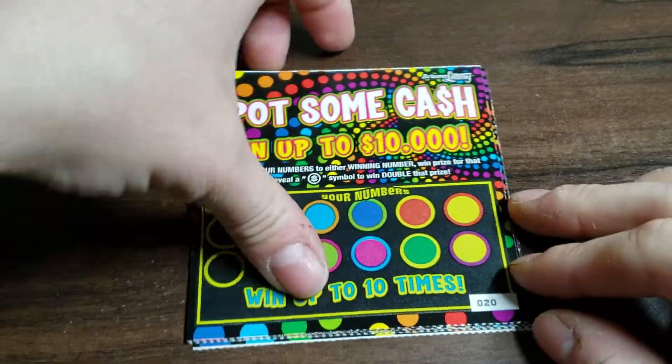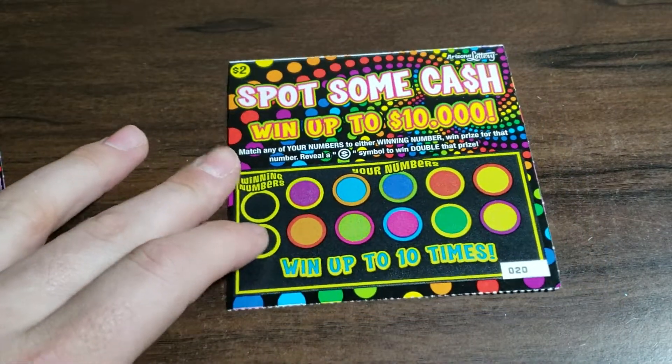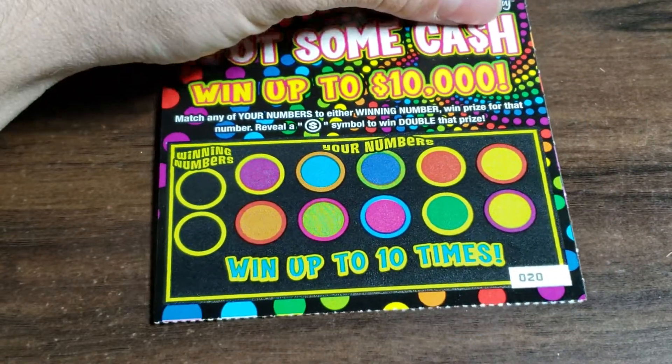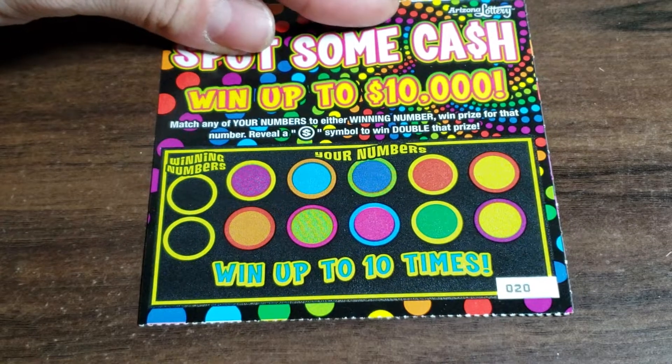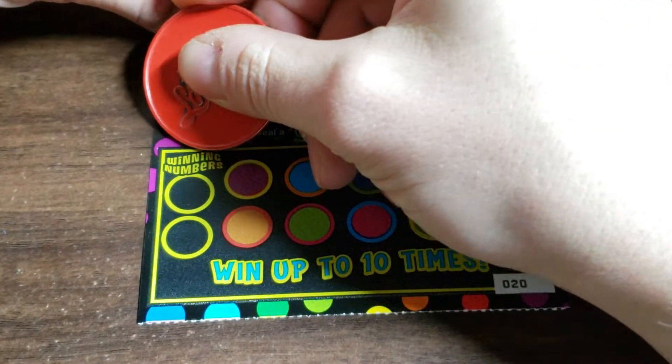Today we got some Spots and Cash. Five of them today, tickets 20 to 24. Odds are 1 in 4.26. Looking for a match and win, or find that dollar symbol emblem and you just win money — you win a million dollars I think it is. So let's go ahead and do that and see how we do. $10 session.